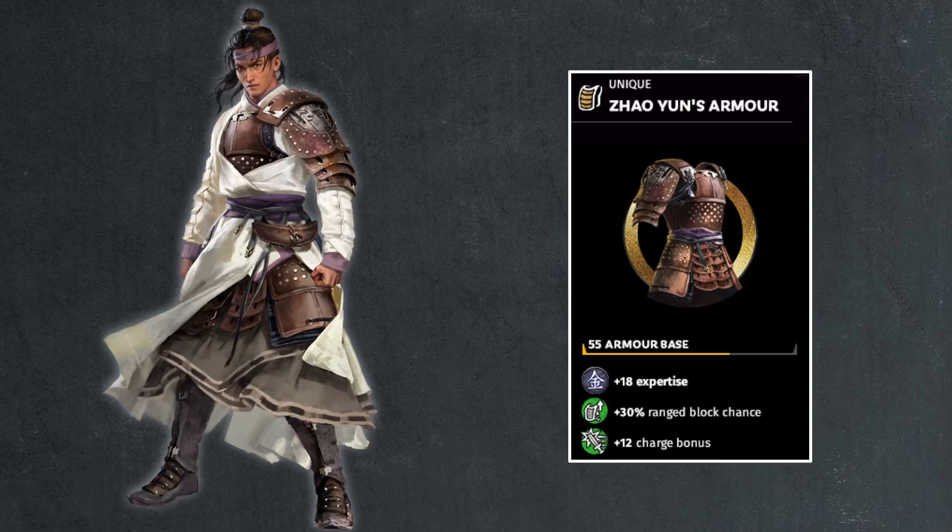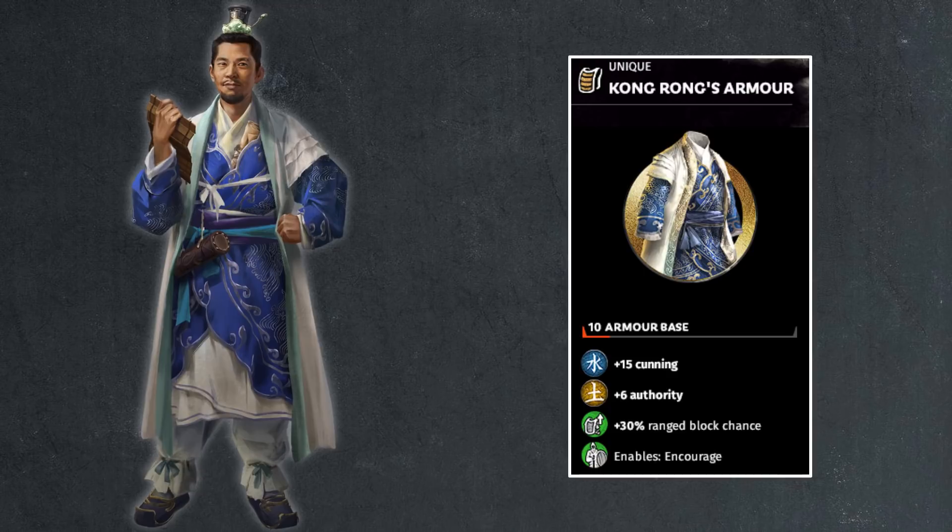Then we have Kong Rong as we move into the strategists — a lot of robe wear here. 10 points of armor, 15 points of cunning matching his class, 6 points of authority matching the fact he's a faction leader, 30% range block chance, and Encourage — even though I don't know what Kong Rong ever did in history that encourages troops.